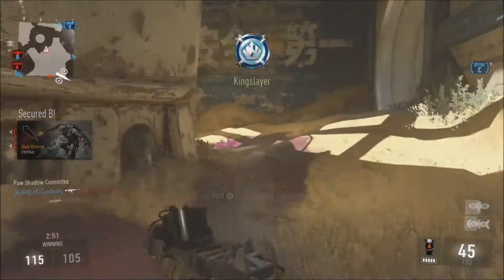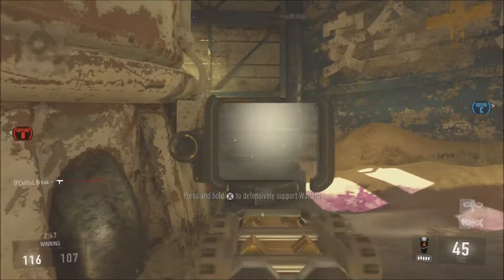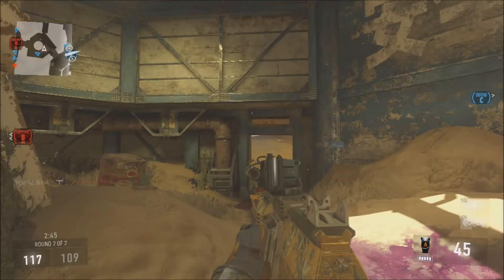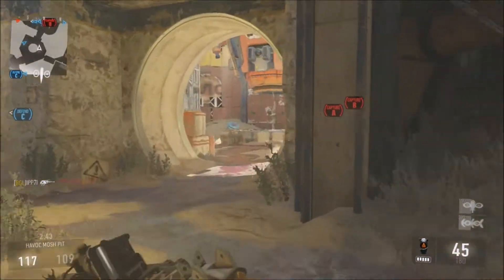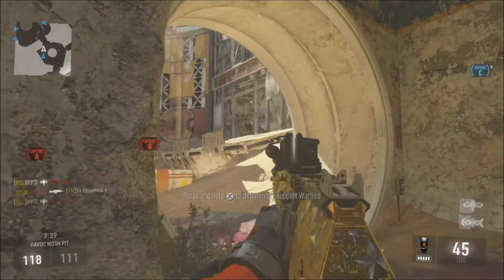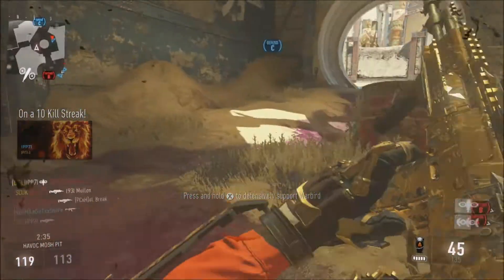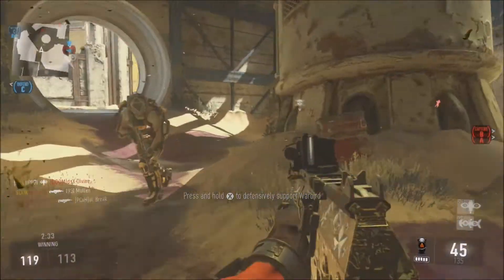You'd be surprised at how accurate the thermal scope is with the AK-12. One of my recommendations with this class is that as you're drawing up the scope — as you're pulling the left trigger — also pull the right trigger at the same time, because it tends to shoot right in the middle of your crosshairs. With the thermal on there it tends to be deadly accurate, and by the time the scope comes up you've already killed the person.